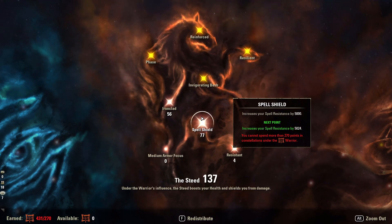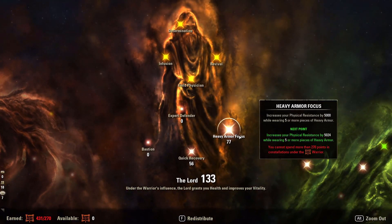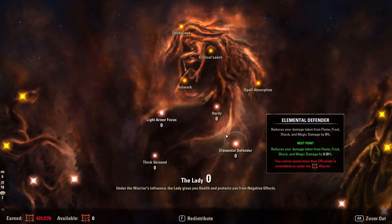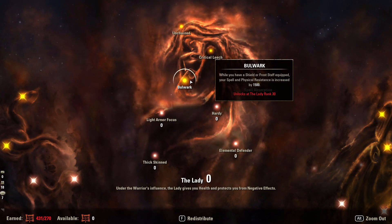56 points into Ironclad — reduces direct damage taken by 20%, and most of the heaviest hitting abilities are direct damage. I don't have additional damage mitigation passives like Mender's 10% reduction — I just want to drive my max resistances as high as possible. So I put a lot into Spell Shield for an extra 5,000 spell resistance, and 77 points into Heavy Armor Focus for another 5,000. This has been working out very well — very tanky and durable. You can try it; this is just what works best for me.